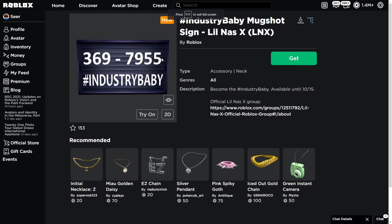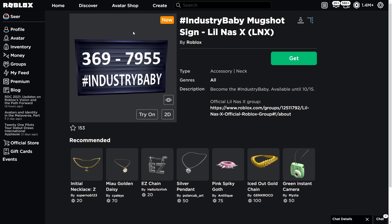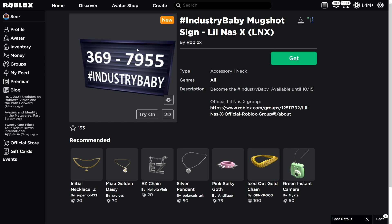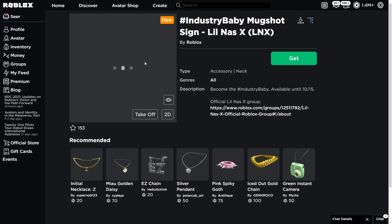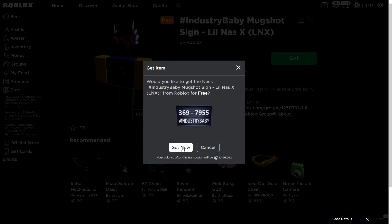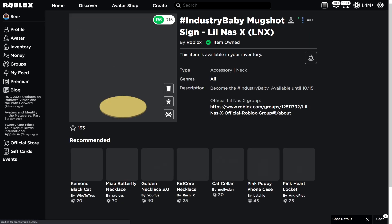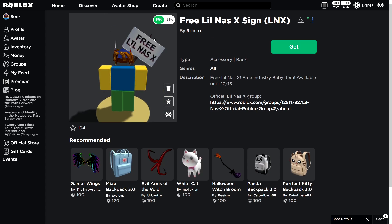For the first one we got the Industry Baby Mugshot Sign. Check this out — it's a neck accessory and it's floating in front of you. It's a floating item, pretty cool. Let's go ahead and claim that one real quick — it's free, as you can see. You might as well just claim them because it's totally free even if you're not going to use them.